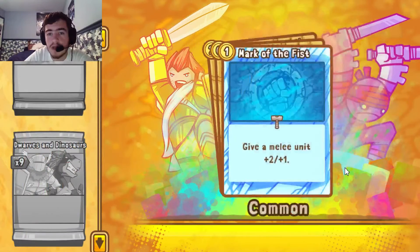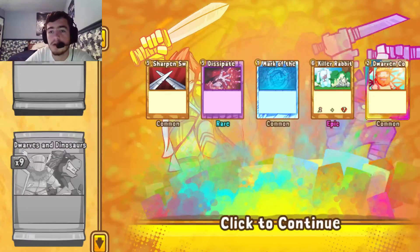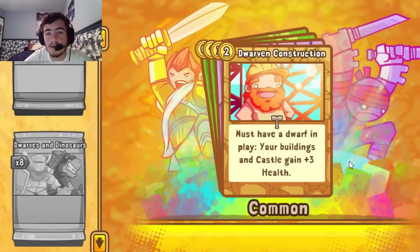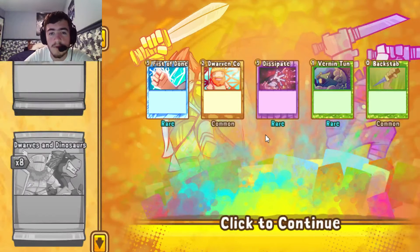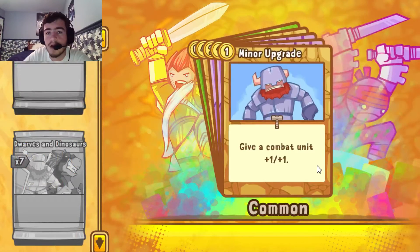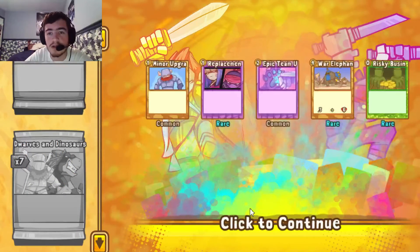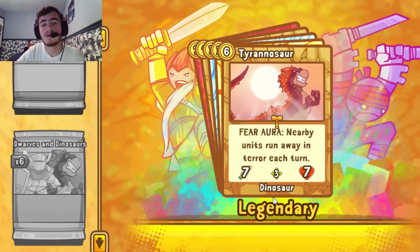Sharpened Swords, Dissipate, Mark of the Fist, Killer Rabbit — Rabbits are probably going to be sharded. Foil Dwarven Construction. Fist of Donnic, Construction, Dissipate, Vermin Tunnels — third — second Backstab. Dwarven Construction we need more of. Minor Upgrade, Replacement Technique, Epic Team Up, War Elephant, Risky Business. Getting close to the end. Third Tyrannosaur — not bad! So we don't have to worry about any more of those.